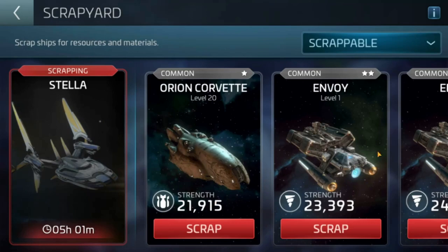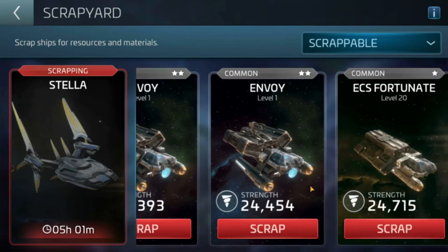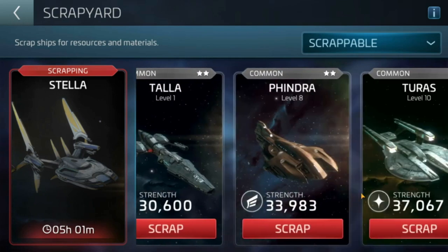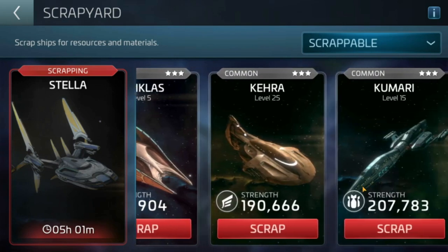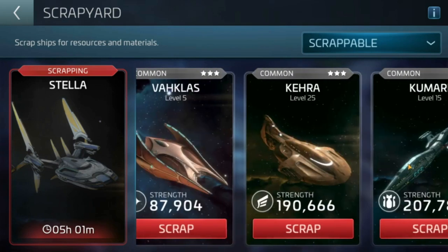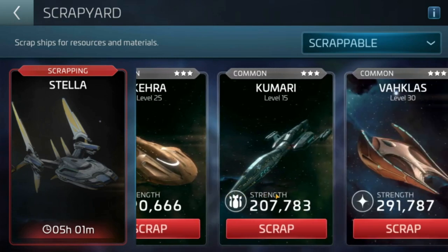Right now, you can see I'm scrapping the Stella, so we're busy with the Scrapyard at the moment. If you haven't got a Stella and you're in the low level 20s, moving into three-star ships like the Vaklus, the Kera and the Kumari, then you can start scrapping your G2 ships and do this as well. You can essentially start doing this from level 21, 22.